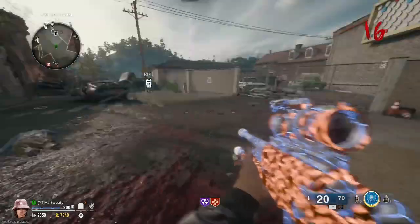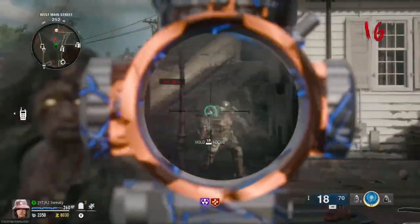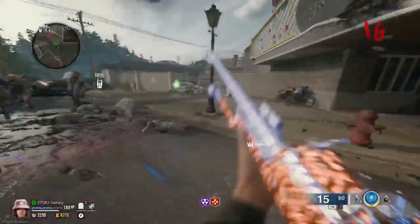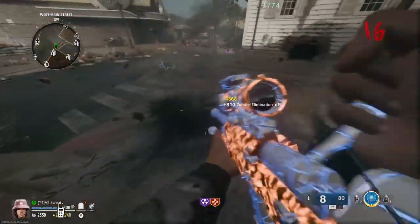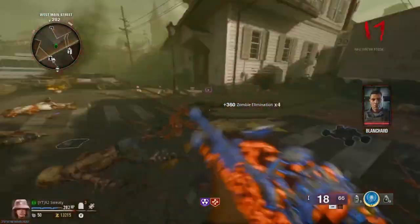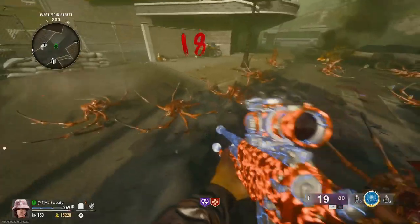We've killed like four elites including the mega abomination, which counts as elite. The sniper is still a one-shot on round 16 manglers, which is absolutely insane. I'd go as far as to say this sniper pack-a-punched is better than the ray gun — not even joking. I've gotten so many gobblegums but haven't gotten Perkaholic yet, which is absolutely sad. I also finished the Liberty Falls Easter egg.